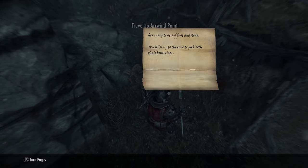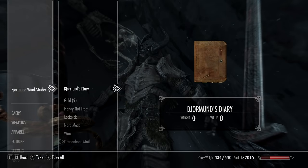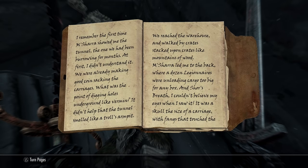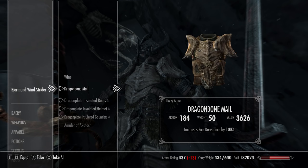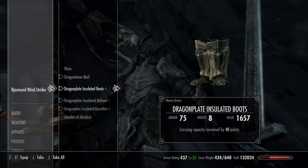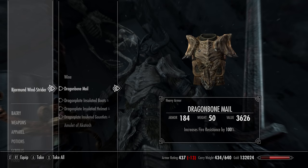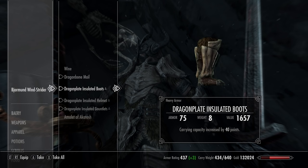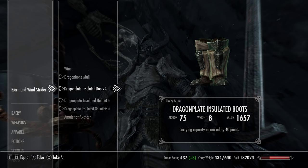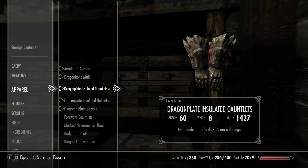Darklight Tower is filled with necromancers and hags, but you can skip around by jumping up the mountainside to reach Lunel who'll tell you to go to Arcwind Point. Take care of some Deathlord Dralga as well as some thieves before uncovering an armor set from Bjormund Windstrider. There are actually two cuirasses: Dragon Bone Male increases fire resistance by 100%, and an insulated cuirass that sometimes drops but isn't always guaranteed. Boots give +40 carry capacity, helmet +50 health, and gauntlets give two-handed attacks 30% extra damage.